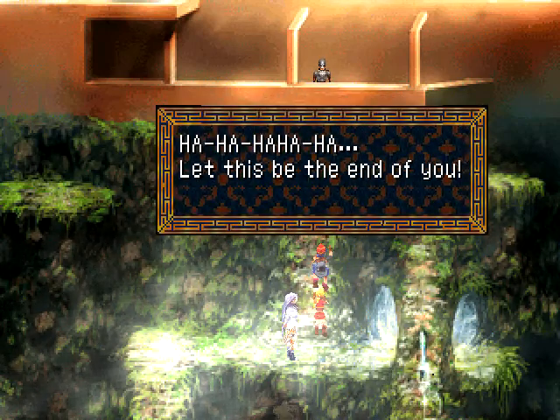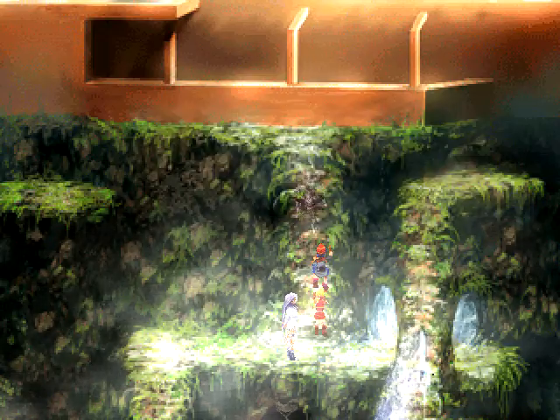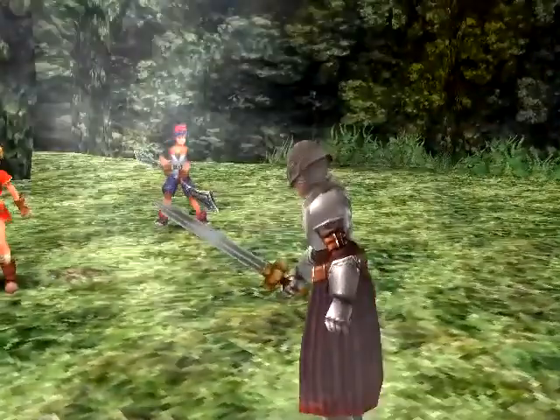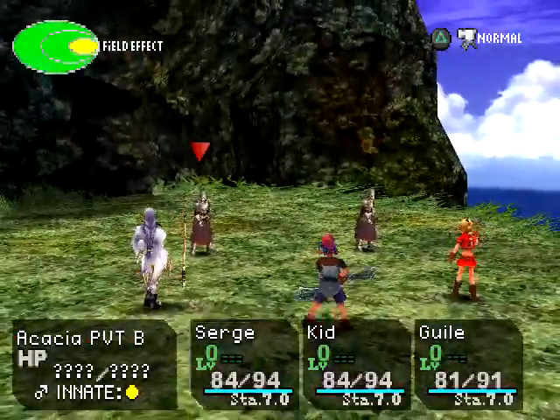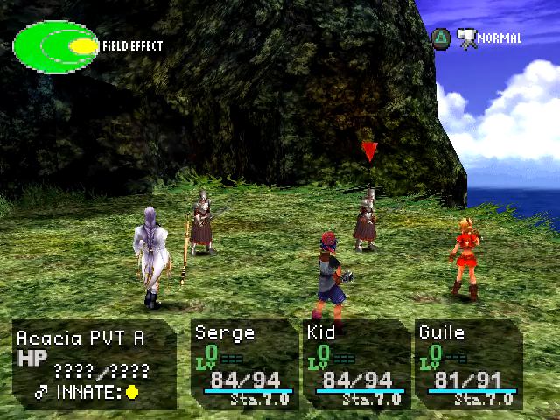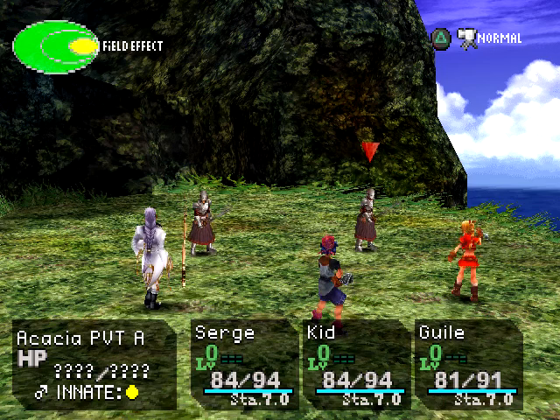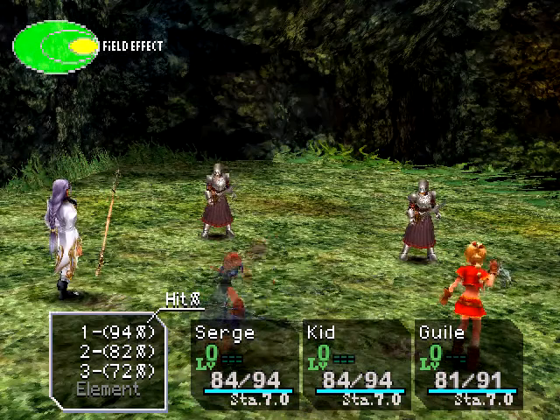Time for a boss fight! Obviously, some of these things can get you with poison. And if he's nailing you with rocks, that can knock your health down a little bit. Now, these are the privates, A and B. I'm not too worried about this.